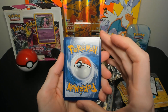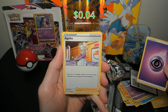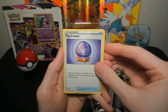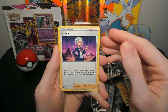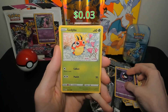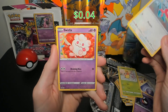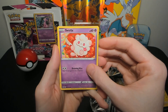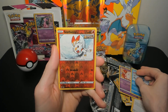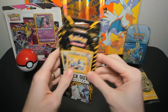Alright, Chilling Reign — had some good experiences with this set in the past. Let's see what happens: psychic energy, Agatha, Fog Crystal, Peonia, Gastly, Liepard, Porygon, Swirlix in a donut, Sneasel, reverse holo Scorbunny, and a rare holo Malamar. Alright, second box — let's go!